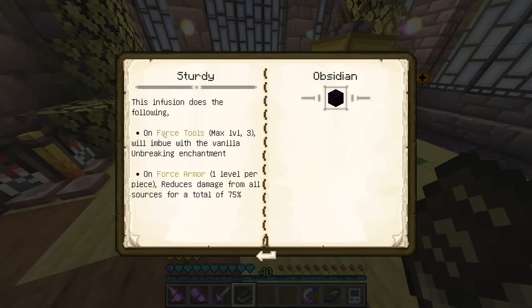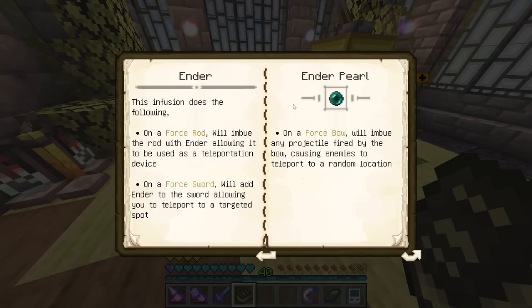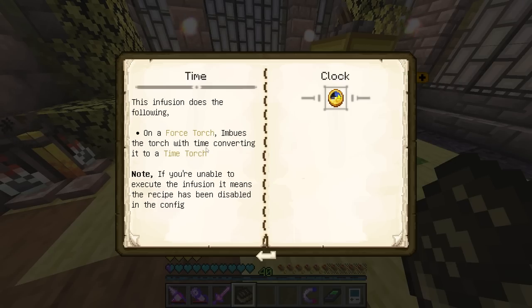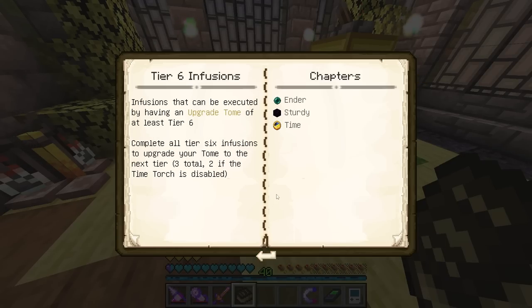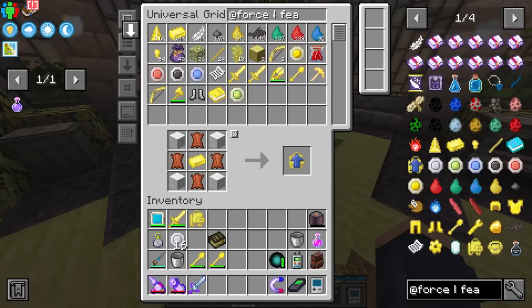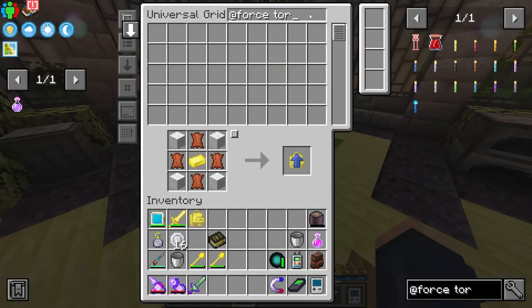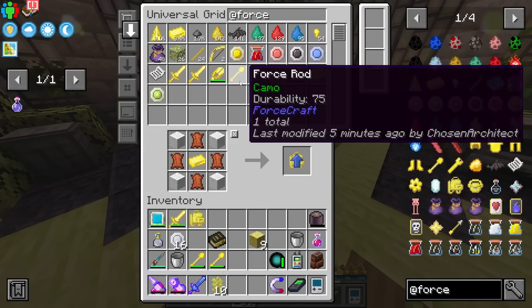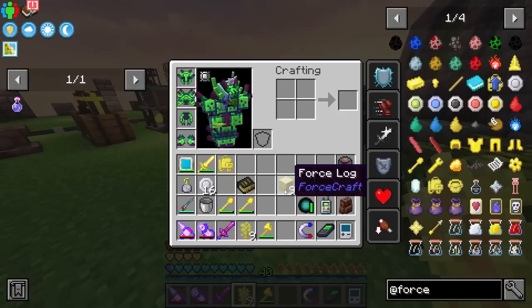Tier six is where we need to be to make the time torches. We can increase tool durability, and there's an enders infusion on a force rod turning it into a teleportation device — it throws ender pearls for you, same for force swords and bows. Most importantly, the time infusion imbues a torch with time, converting it to a time torch. It says the recipe is disabled in configs, but it's not disabled in this pack. We need force logs, so let's grab the lumberjack axe.